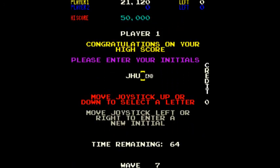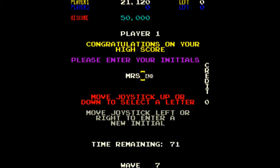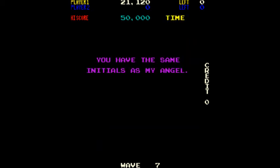If you insert certain initials — J-H-U, which is Joe Uluwetz's initials — it says 'you have the same initials as my author.' If you put in the initials of his girlfriend, which I think is now his wife — M-R-S, Mary something — then you get the message: 'you have the same initials as my angel.' Aww.